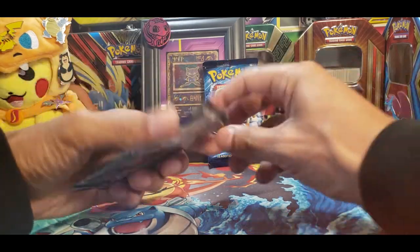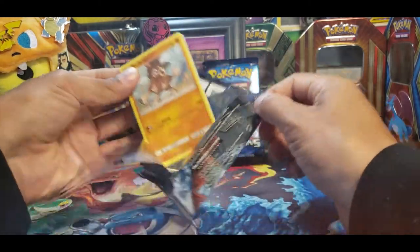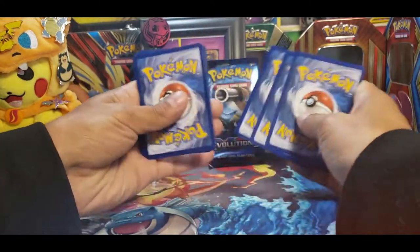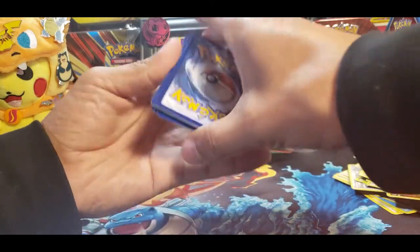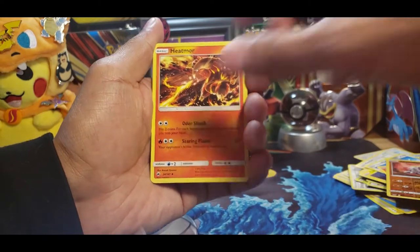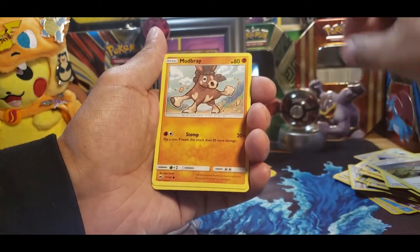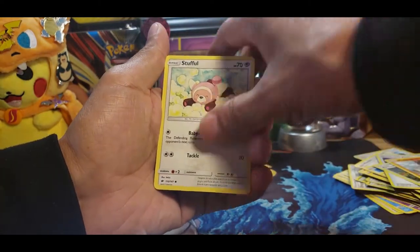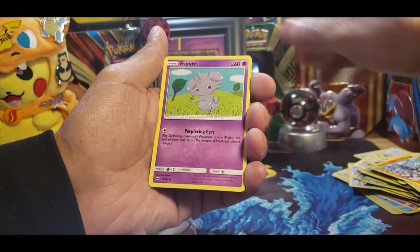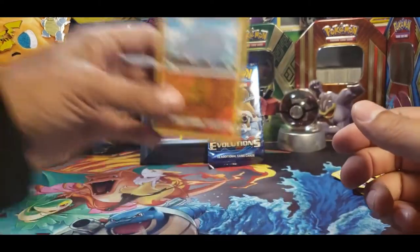I guess we'll do the Burning Shadows. And there's my boy Mudbray, just peeking out, having a good time. Grass Energy again — getting a lot of those Grass Energies. We got a Heatmor, there's a Weakness Policy, Shady Pine Town, Hot Town. We got a Mudbray — that's my boy. Stuffle, there's a Noibat, we have a Sawk, a Spur. Another Reverse Holo Rhyhorn. And on the end — man, Burning Shadows doesn't like me either.